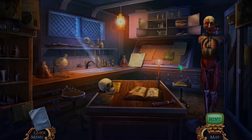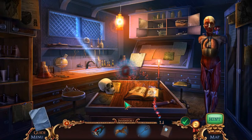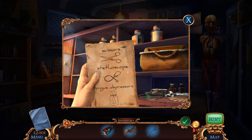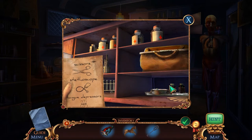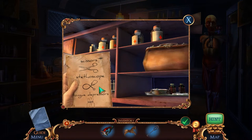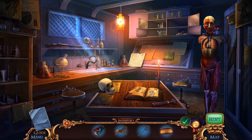I guess the baby was breech — butt first. Okay, so we now have a list: scissors, stethoscope, tongue depressors. And I think we're good — we have everything we need. Now let's go examine.